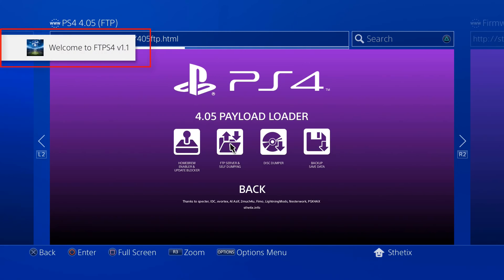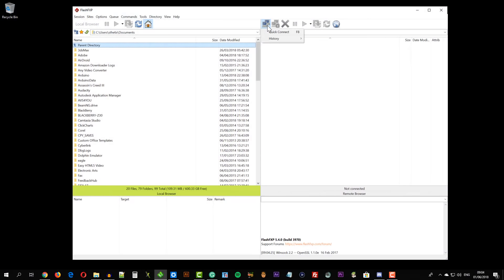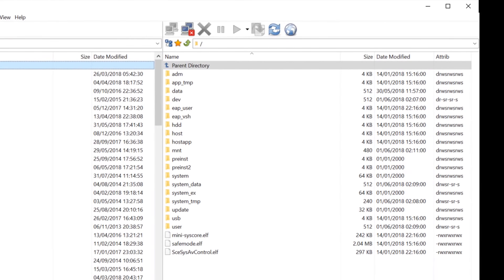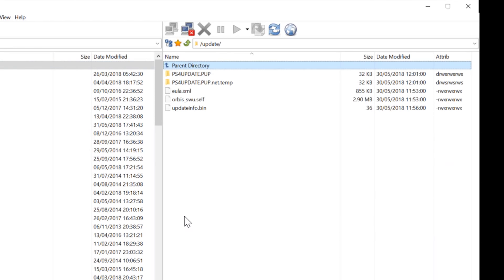Look at the notification and make a note of the console IP address and port number. Open your favorite FTP manager such as FlashFXP or FileZilla, then input the console IP address and port number. Enter the update folder, then delete both PS4 update folders.